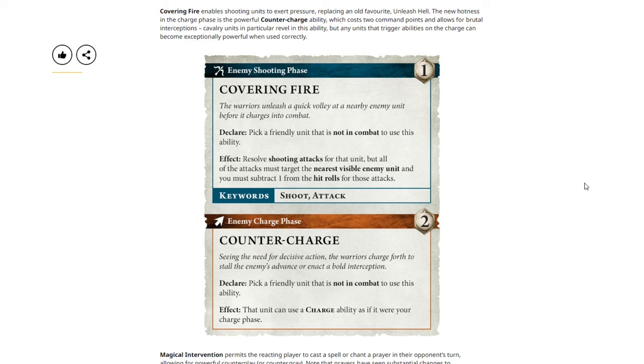Next, Covering Fire enables shooting units to exert pressure, replacing old favorite Unleash Hell. Enemy shooting phase — one command point. Declare: pick a friendly unit that is not in combat to use this ability. Effect: resolve shooting attacks for that unit, but all attacks must target the nearest visible enemy unit and you must subtract one from the hit rolls. Then Counter Charge — enemy charge phase, two command points. Declare: pick a friendly unit that is not in combat. Effect: that unit can use a charge ability as if it were your charge phase. We're seeing these are much more like stratagems in 40k, which I think are in a good place right now — Games Workshop using what works in 40k to help Sigmar.